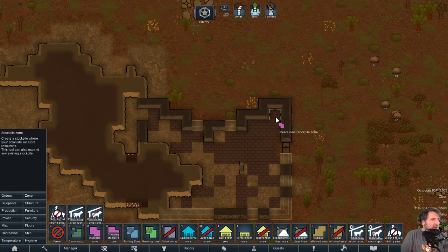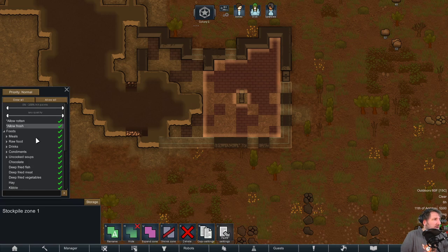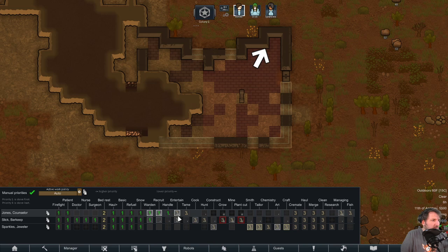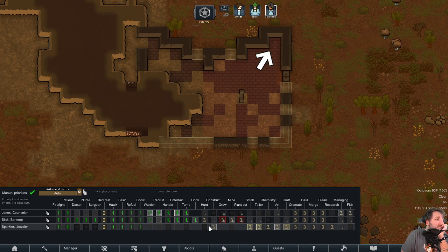Let's take a look at priorities. Everyone who can haul should haul. Entertaining and taming are both important. Jones is the only person who can cook right now — that's a worry. These two will be on growing.